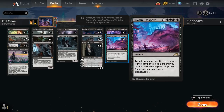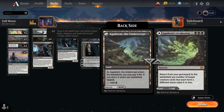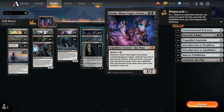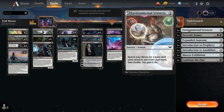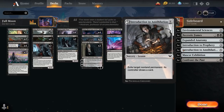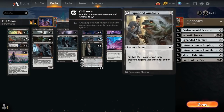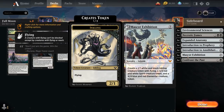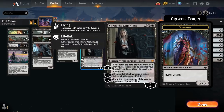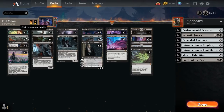We run only one copy of Crawling Barrens — a fifth creature land — because a second copy would prevent us from casting Invoke Despair on curve. Two copies of Agadeem's Awakening can be played as a land or a sorcery to return creatures from our graveyard. The sideboard has lessons for Eye Twitch or Nashi to grab: Environmental Sciences for a land, Necrotic Fumes and Introduction to Annihilation as removal, Introduction to Prophecy for card draw, Confront the Past to deal with planeswalkers or get back Sorin, and Mascot Exhibition as a late-game curve-topper.